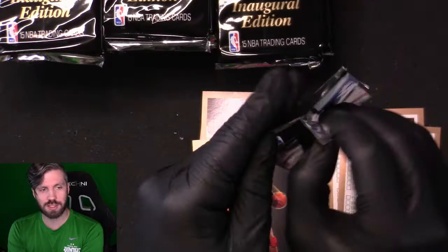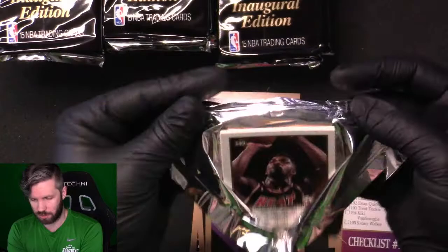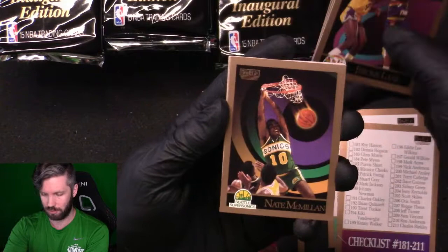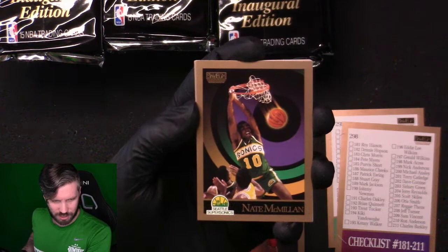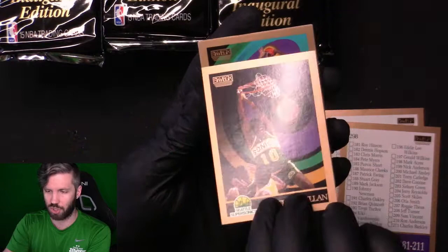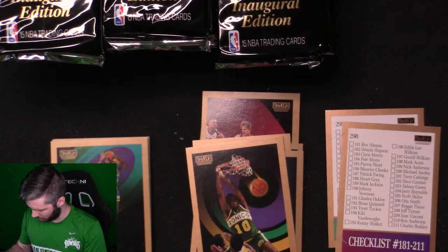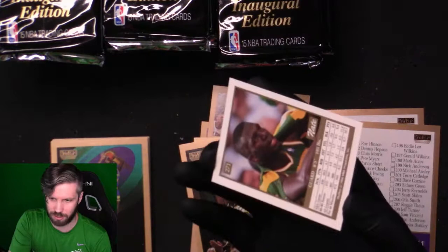I'm looking over at my screen because I have the key cards and error cards listed there — I'm not going to remember all of these. John Long, Jerome Lane, Nate McMillan. The error on Olden Polynice is a photo on the back showing him sitting on the bench, versus the corrected version wearing number 10 jersey. Terry Teagle again — wait, we already had a Nate McMillan, and it was another one of the error cards. We'd already missed one.